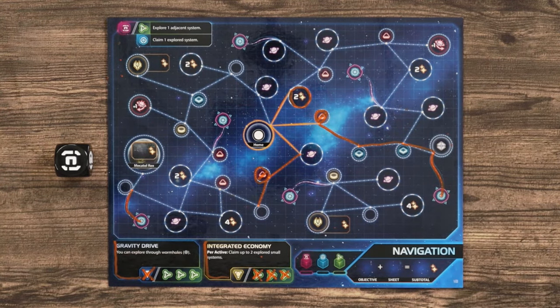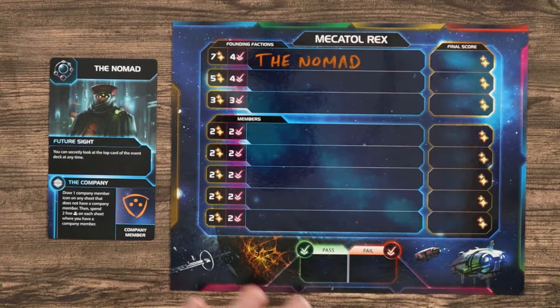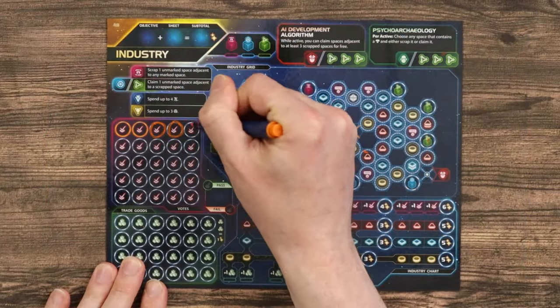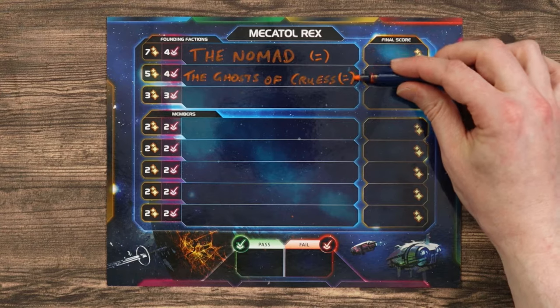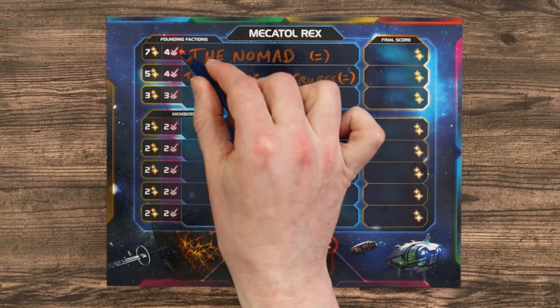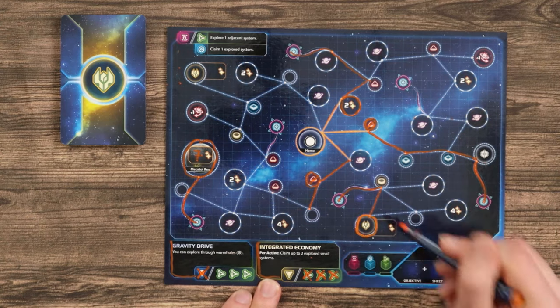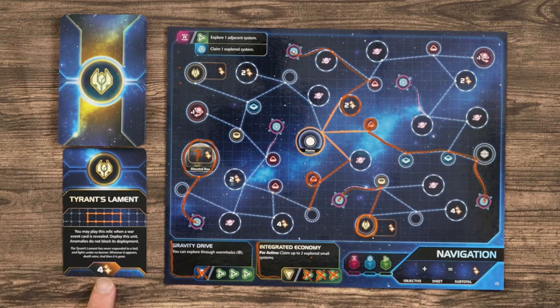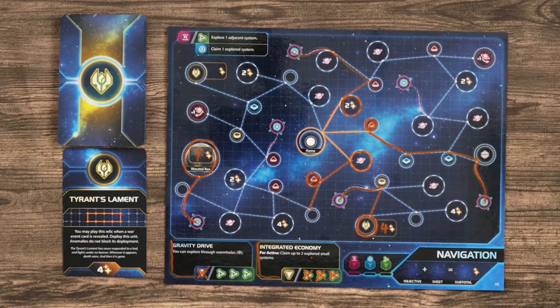There are several assets unique to this board. When you claim the Mekatol Rex system, write your faction's name in the highest remaining space on the Mekatol Rex board. Gain votes on the industry board equal to the slot and mark your slot's victory point value on your navigation board. If multiple players achieve this in the same step of the same round, all gain the higher reward. When you gain a relic asset, draw one card from the relic deck — this will show between two and six victory points which you write next to the relic marker, as well as an immediate or once-off benefit. Hold the card secretly in hand until you use it, then keep it face up. There is also the planet asset, which you need to gain on the navigation board to unlock most of your expansion board.